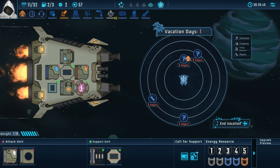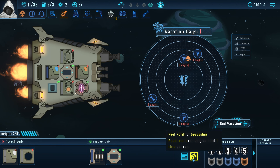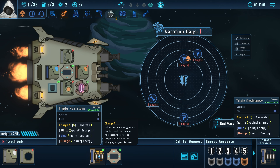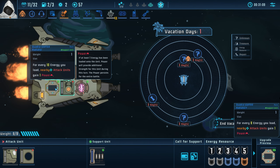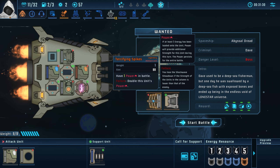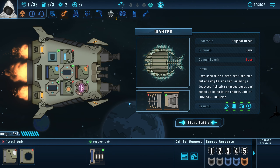For every eight energy loaded, nearby attacks — that's pretty decent. One other thing you have is you can always call for support. If you feel like you're in danger — which I kind of feel like I am right now — you can call for a shop, a fuel refill, or repair, one time per run. I'm not gonna do it because I have a lot of coins and I'm gonna cash those in. The Abyssal Dread, criminal Dave. Dave used to be a deep sea fisherman but one day he was swallowed by a deep sea fish with exposed bones and ended up in the endless void of the Lone Star universe. When taking showdown damage this turn, the enemy takes the same amount of damage — oh boy!